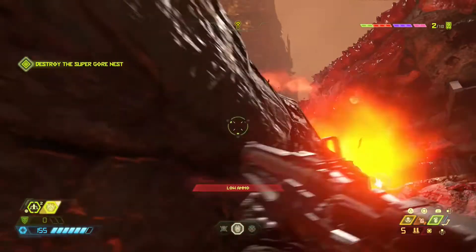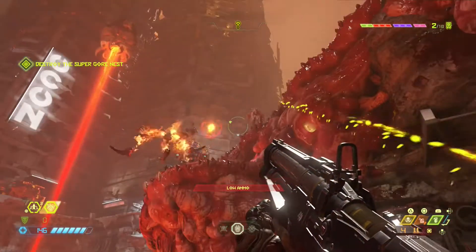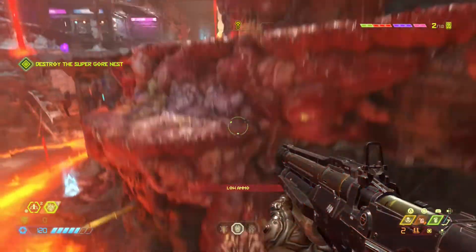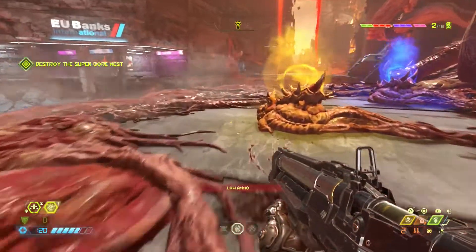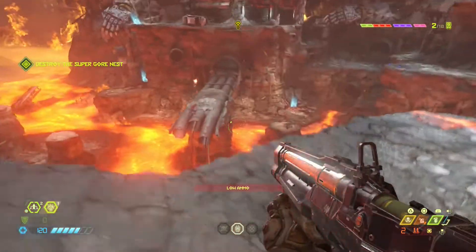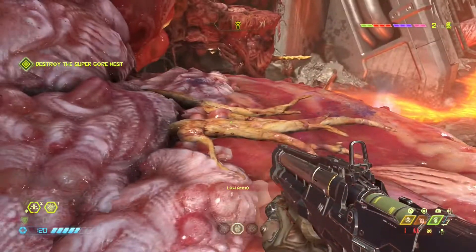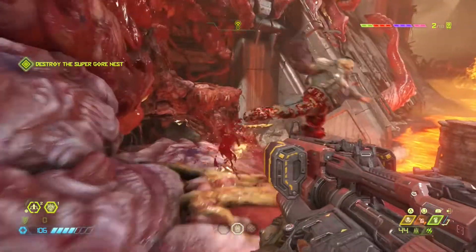So, one is down, second one as well. I think there's only one enemy remaining — what the hell? One enemy remaining. We could have had double damage or quad damage there — I completely overlooked that. Give me the shotgun shells.